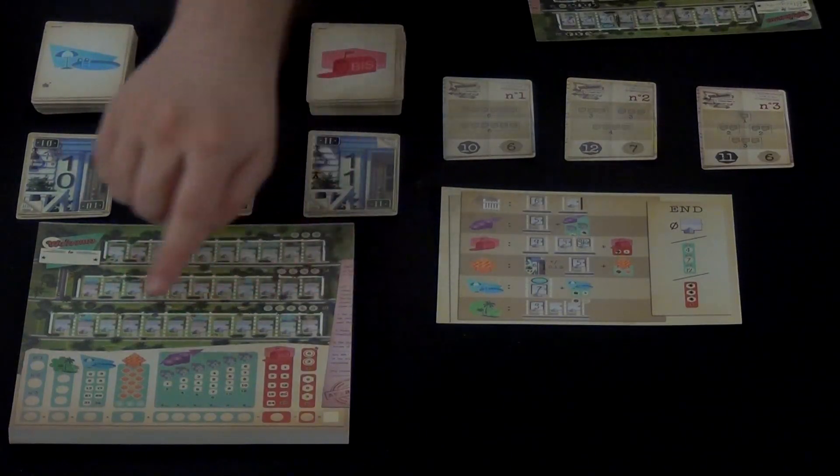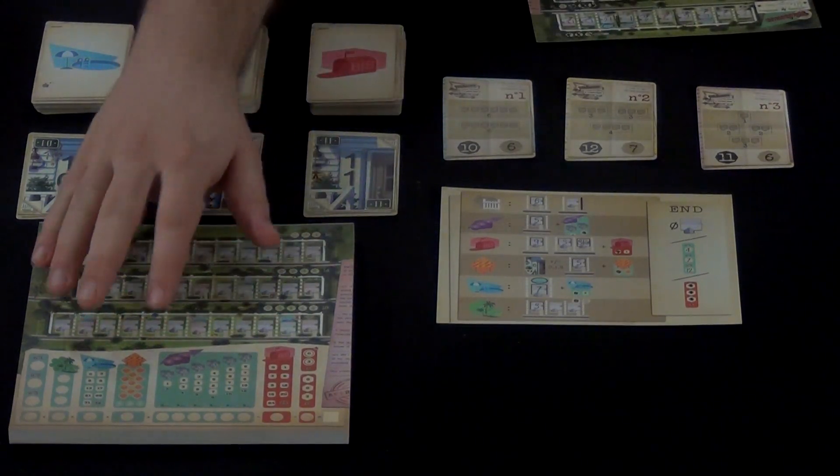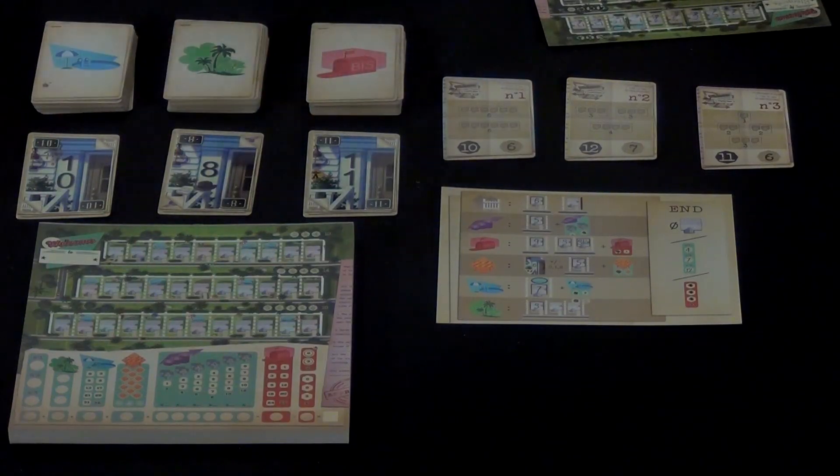Everybody has a little sheet of paper just like this one, and you are filling in your houses with different numbers. The point of this game is to make the most points, but the way you're going to be doing that is filling in numbers in these housing rows. You have three streets to fill up, as well as get some other points from some other things. The game starts off with a blank sheet, but you're going to fill it up by choosing these pairs.